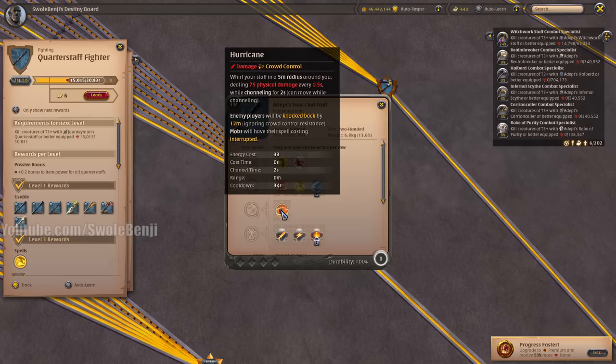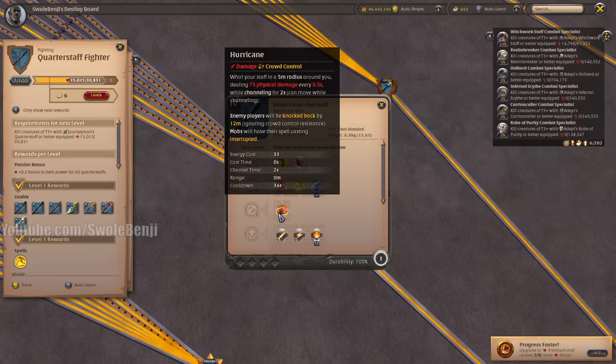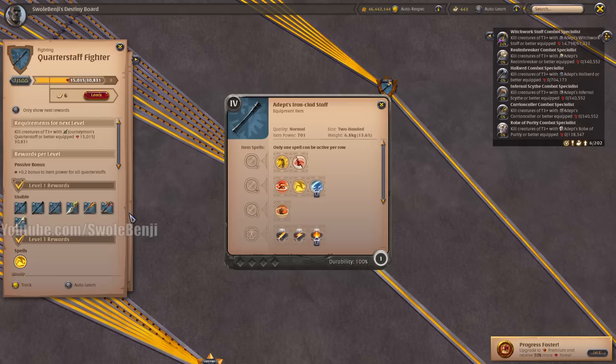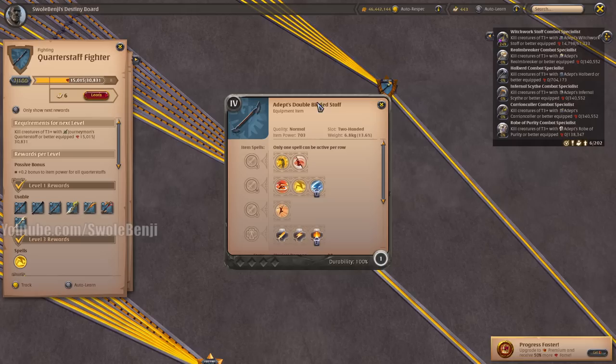The Ironclad Staff makes you do a Whirlwind which knocks enemies back. This can be useful for knocking multiple players into static mobs so that they get killed, especially in a raid zone where you want to be what's called a rat — go to a world boss, knock players into enemies, the enemies down the players, you execute the players and take their loot. Really fun, but I think a Bedrock Mace is simply better for that job.